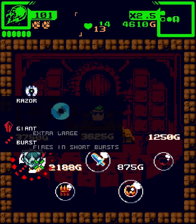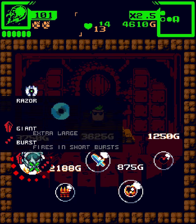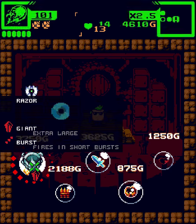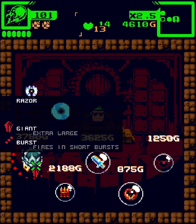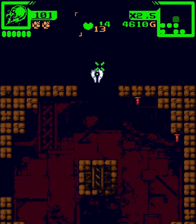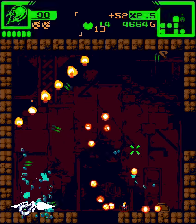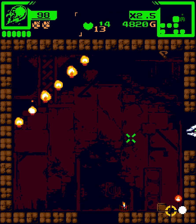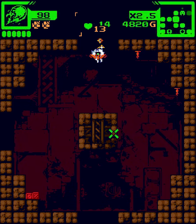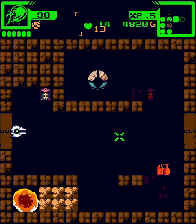Razor giant burst — I really like razor and this is extremely ammo efficient. Giant extra large burst fires in short bursts. I do like the damage upgrade though. We're okay with fireball for now but maybe I'll take that at the end of the floor. I really like the idea of picking up that upgrade. Is that a secret room right here? I should actually check the walls. We'll open it up anyway and come back to it later.